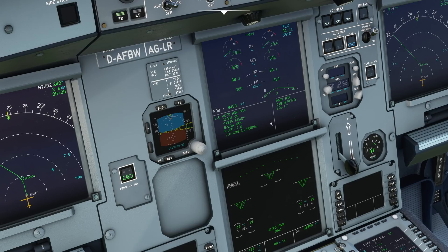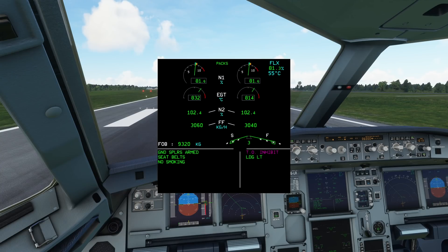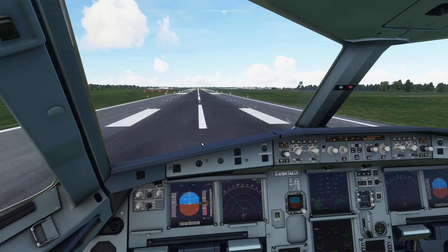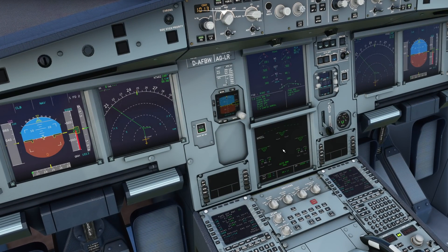Underneath here you will see on takeoff, in magenta, 'Takeoff Inhibit.' You'll see it on takeoff and again on landing. What that memo is telling us is that the aeroplane has inhibited several warnings that could happen during the takeoff. It's a phase of flight — the Airbus is very clever and it divides its flight up into phases. This is why the aeroplane knows things like when to show us the wheel page automatically, whereas when we were on stand it was automatically showing us the door page. It's incredibly clever — it eases the workload on the pilots.